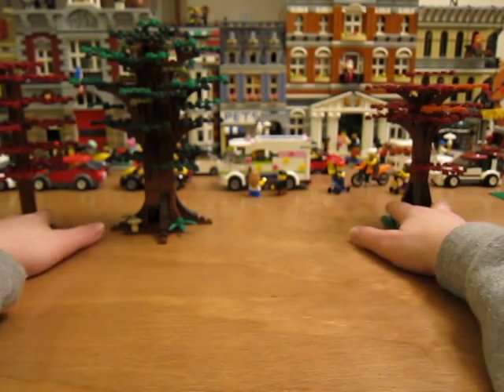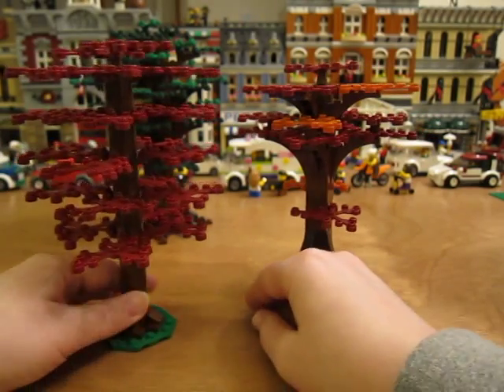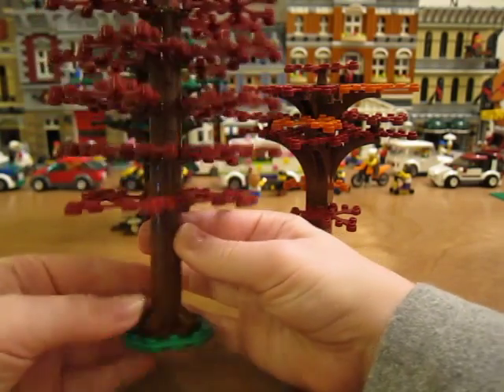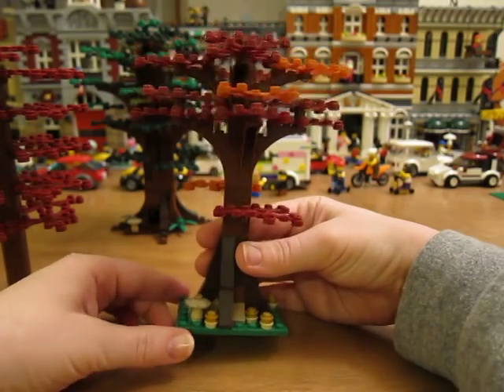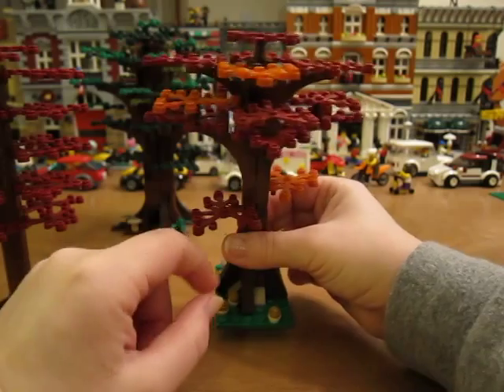Then I have my red and orange trees. This one has some little mushrooms at the bottom and a few orange limbs — I want more of those.